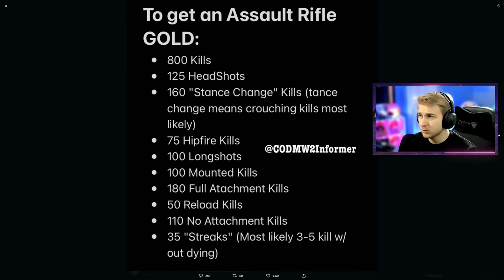Here we have our camo challenges for the assault rifle. For the first two it's pretty standard — just get 800 kills and 125 headshots. Those numbers look a little off to me. I feel like they'd be more rounded, especially with the headshots being so low under the kills. Honestly, I'm fine with 125, but the kills at 800 seems weird to me.